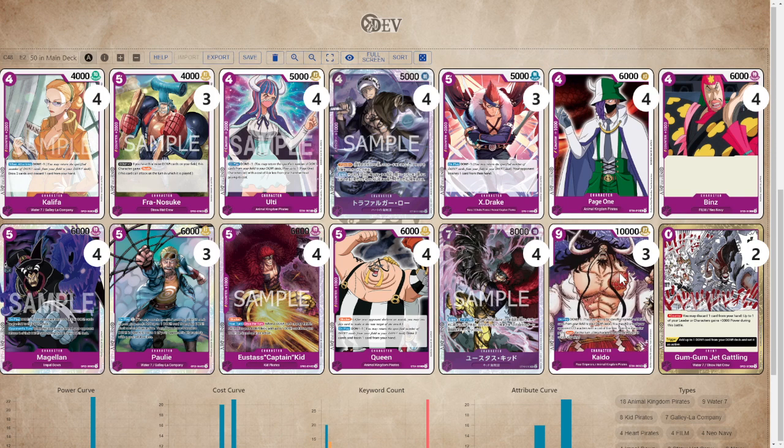The idea behind Purple Luffy is tempo. Typically speaking, on your turn two you are going to take your top life card and add it to your hand and ramp DON. With that in mind, Captain Kidd, the 5-cost, is probably what you should aggressively mulligan for — just almost no matter what. There are some other situations, like Magellan against yellow decks of course. These are the two cards you're looking for depending on which matchup, but Kidd is good no matter what.